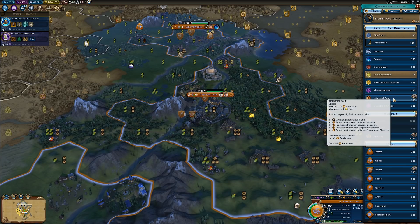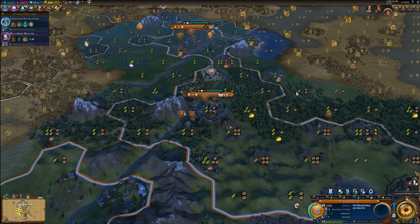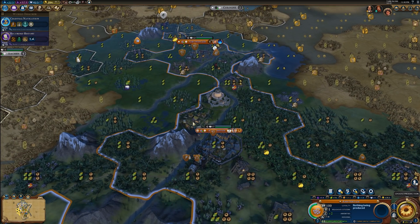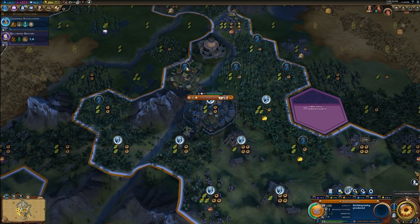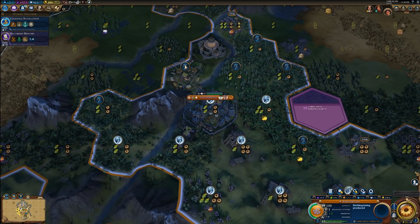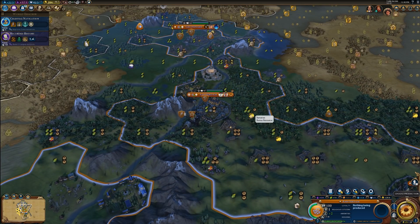As far as the Citizen slot for the Industrial Zone is concerned, any Citizen you place there will provide plus two production. The Industrial Zone itself will provide plus one Great Engineer point per turn, and it has a one gold per turn maintenance cost. For those of you that don't know what Citizens are in Civ VI — you can assign a Citizen to a district provided that you have a Citizen slot, and you get Citizen slots from buildings. If you select a Citizen to work that tile, you get the Citizen yields from the district, so plus two production.